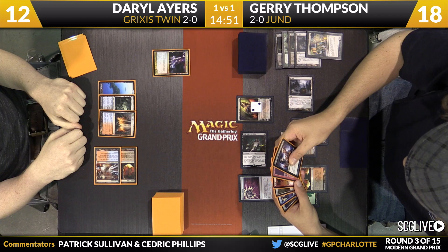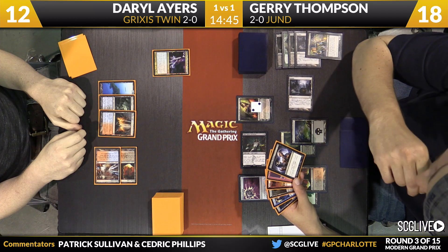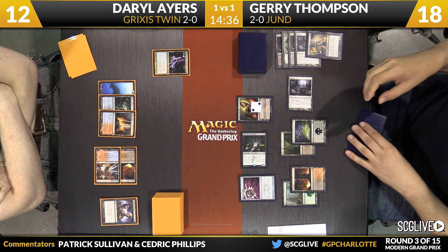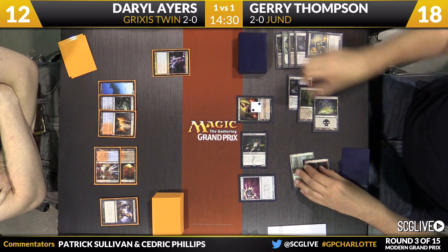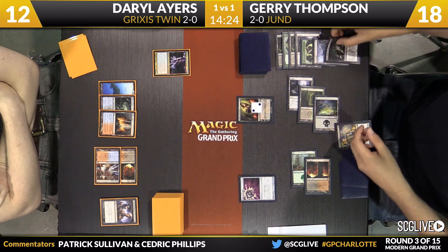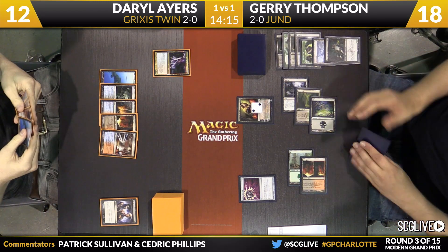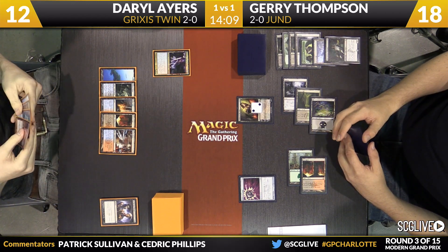Thompson's going to take a look at the graveyard. Nihil Spellbomb can interact favorably with Snapcaster Mage, but Jerry wants to make sure he gets to draw a card off of the Nihil Spellbomb. The question now is, do I want to tap out and activate Tasigur where maybe the best I can do is return a Dark Confidant? Not too juicy to get back Dark Confidant in the face of Keranos, but the game's going to go on for a long time — you just have to extract as much card advantage as you can. Tarmogoyf and Dark Confidant are the choices. Ayers will give Thompson Dark Confidant. Island is the reveal — so Ayers will draw that, and draw another card as Keranos is really starting to get to work. If you're Thompson, you've got to find that Unravel the Aether — Keranos is going to run away with this game if Jerry does not answer it very quickly.